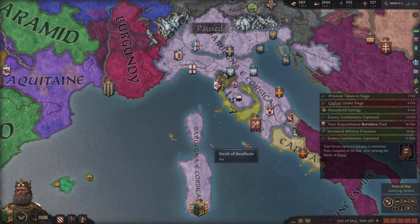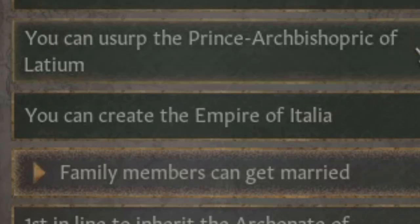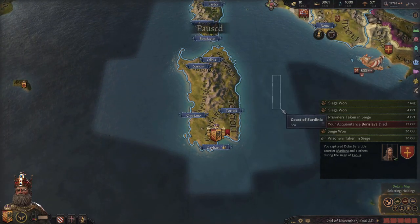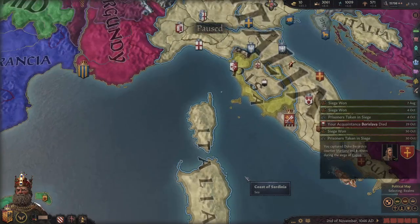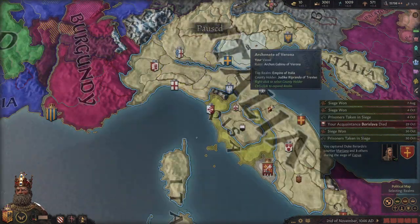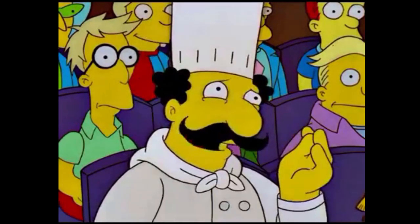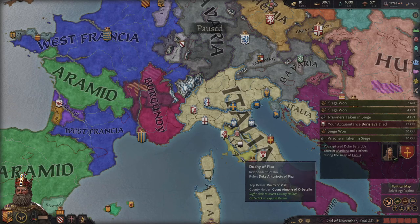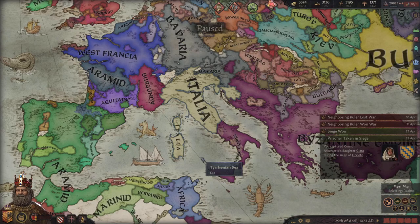Ladies and gentlemen, the time has come. In 12 generations, we were able to go from a small county in Sardinia, build up our infrastructure, our men-at-arms, and our army, and conquer the Duchy of Sardinia, eventually leading to the Kingdom of Sardinia. We then pushed for the Kingdom of Italy, ultimately the Kingdom of Venice, then the Kingdom of Romagna, and finally the Empire of Italia. The only thing left to do is take over this terrible border gore and then look outward. We've done it — we've founded the Empire of Italia, cleaned up all the border gore, and I am so happy. It's gone incredibly well so far.